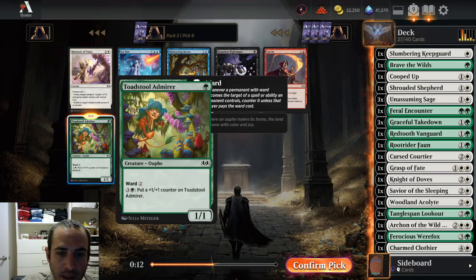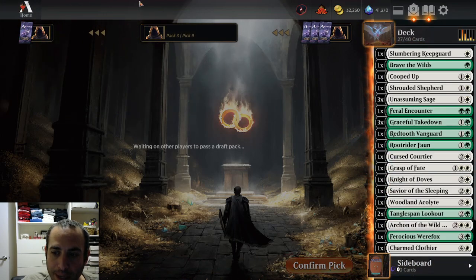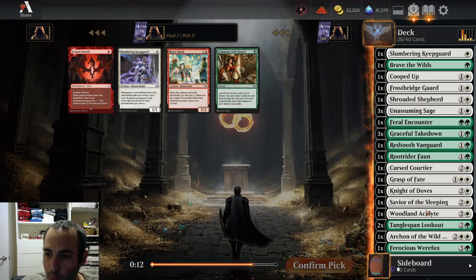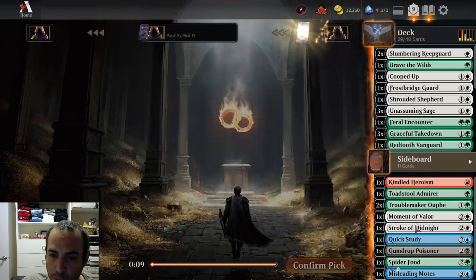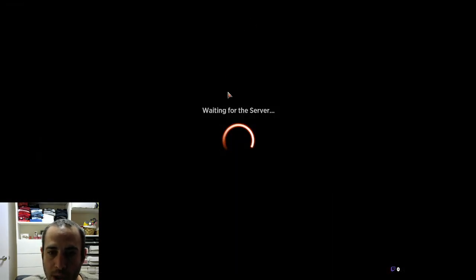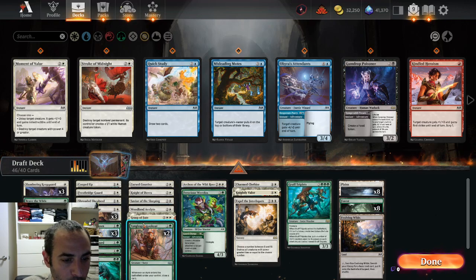I'm not going to play any of these. I have enough roll-making — not a ton, I'm actually a little short on that. I was hoping to get a few more mediocre roll-making cards like the Werefox and the Charmed Clothier; we just didn't see a lot of them in this draft. Three Unassuming Sages make rolls, and I have about eight roll/aura makers total. Eight isn't on the high side — the ideal is ten to twelve — but it's not like I don't make rolls or auras at all. We also got Gruff Triplets and Expelled Interlopers, so it's green-white auras — supposed to be a really aggro deck — but with a couple of late-game broken rares, so it's going to be interesting.